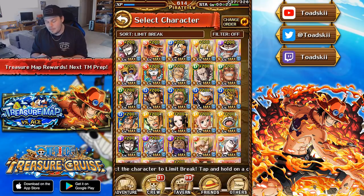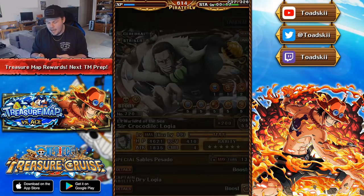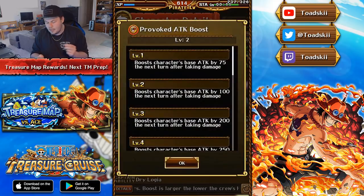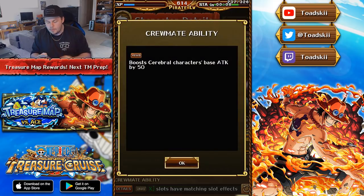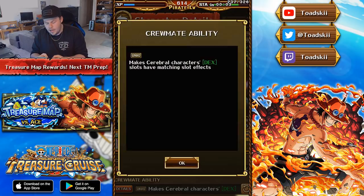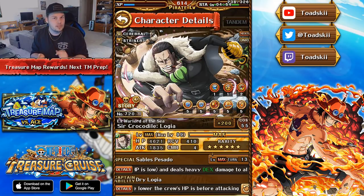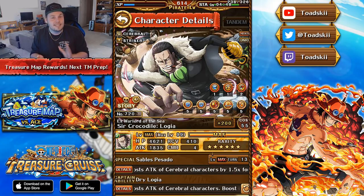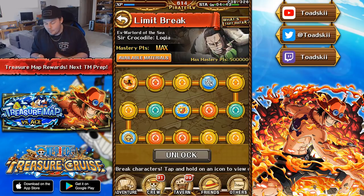Crocodile also got his Limit Break, and he will be getting his 6+, I think, sometime tomorrow. He gets blue damage reduction, critical hit, and Enrage. Like Inu Arashi, he's getting a 300 attack Enrage boost. His crewmate ability will boost the attack of cerebral characters by 50, and his other crewmate ability makes dex orbs beneficial to cerebral characters. This is a very good Limit Break — 100% recommended. He also gets a cooldown reduction and an additional socket spot, which is so, so good, and his 6-plus is coming out tomorrow. Crocodile's going to be set; I'm really looking forward to that.